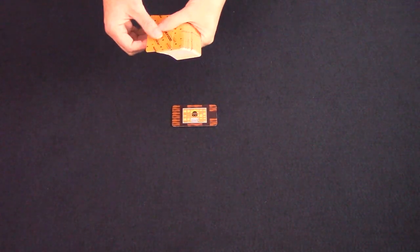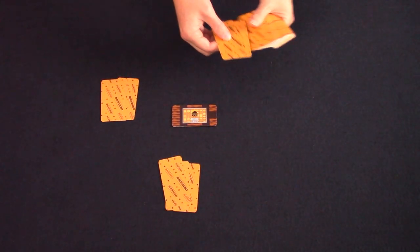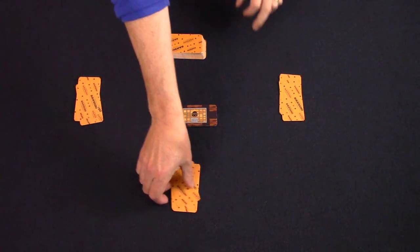This is Bandito set up for three players. Each player is dealt three cards and the startup card is placed in the middle of the table, either the easy side or the hard side up. The goal of the game is to, before the deck runs out, seal off all the possible exits so the Bandito cannot escape.